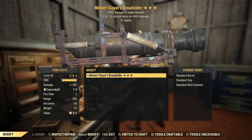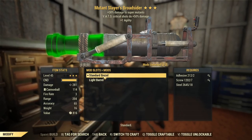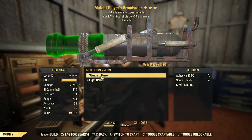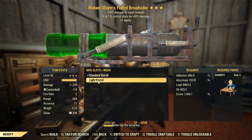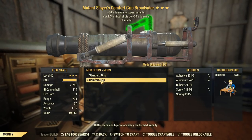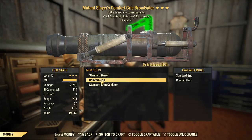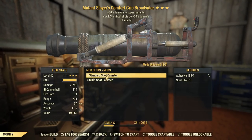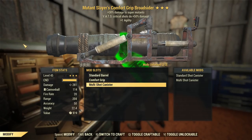Here's the Broadsider on Miranda now, callsign Marauder, and now we're going to modify this thing. We'll chuck on the light barrel that'll give us a little bit of extra accuracy and reduce the weight, but it will decrease the damage. I think we want to take all the damage we can get — the extra accuracy and weight reduction would be nice, but we'll actually end up wasting resources there. We'll get the comfort grip, because this one doesn't screw us over in any super meaningful way. It does add to the weight, but it's a heavy gun anyway, so it's fine. And we'll also be grabbing the multi-shot canister — it'll reduce our accuracy and increase our weight even more, but for better sustained DPS, that has to be the pick here.